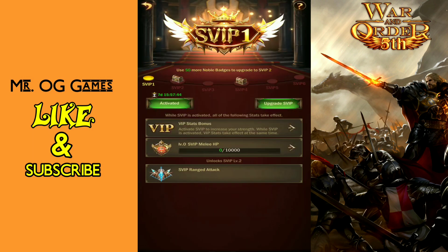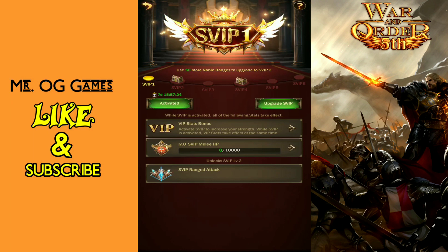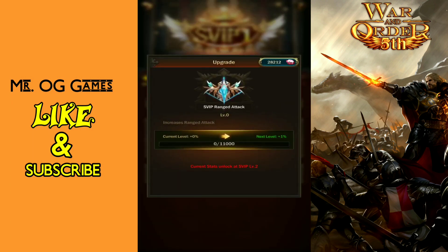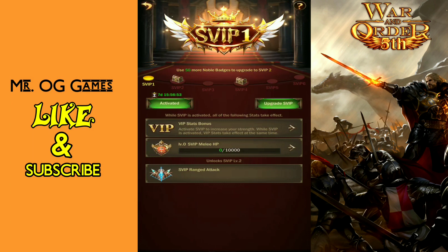So for the introduction: the 15 badges unlocks melee HP, and once you unlock melee HP you use your VIP points to upgrade each level. Each level brings one percent HP — and that's actually a pretty big deal. This game is all about math, strategy, and numbers. You might think one percent isn't a lot, but one percent in War and Order can be make or break going up against someone else.